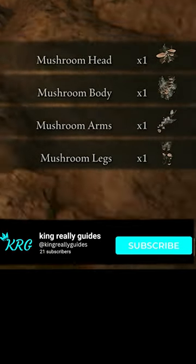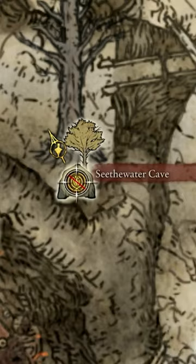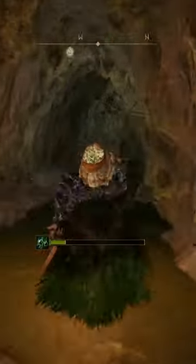Today I will be showing you how to get the mushroom armor set, so grab your mimics and let's begin. First, head to the Seathwater cave, which you will need a stone sword key to get into, and make your way through this cave by following the path on screen.